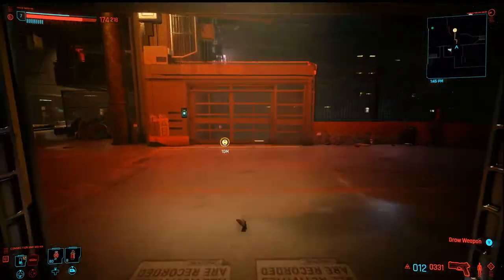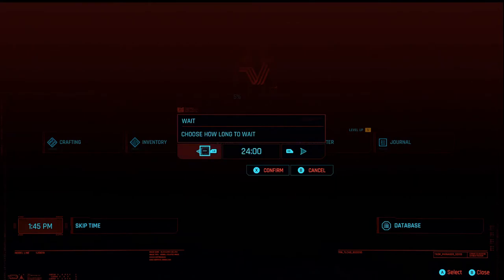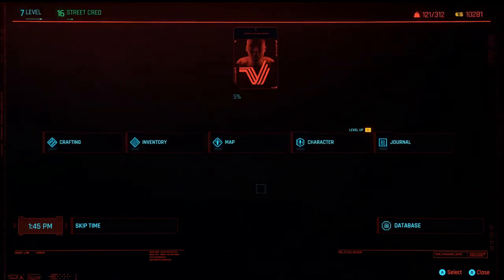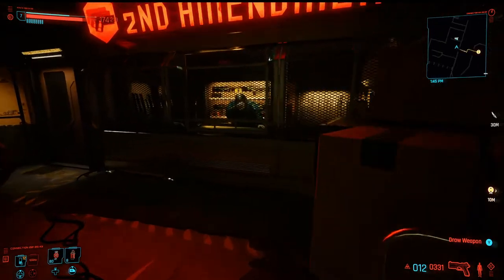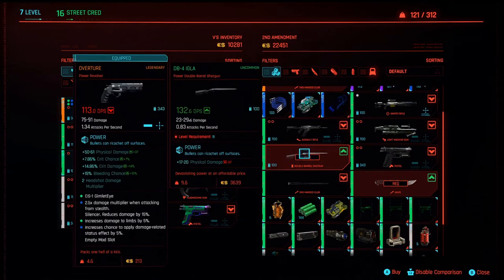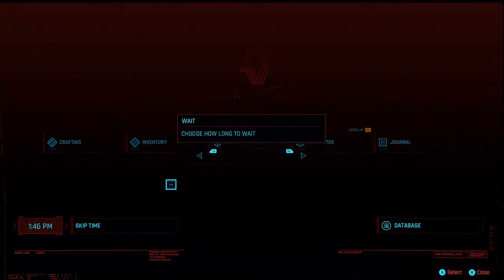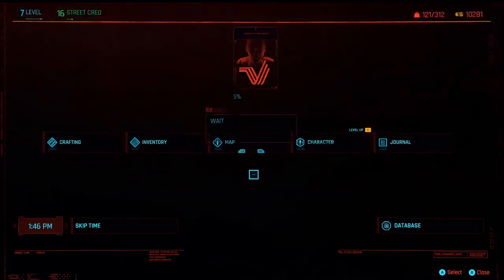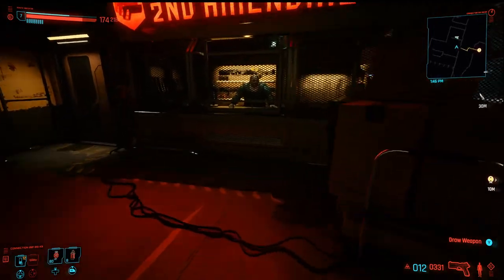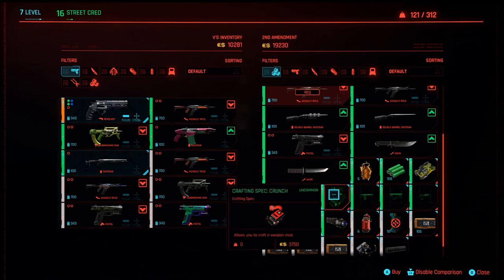If it's not there, just back out and then go to your menu. Skip time for 24 hours and then come back. If it's still not there, come out and skip time again for another 24 hours. Keep doing that and there it is — the crafting spec for the Uncommon Crunch.